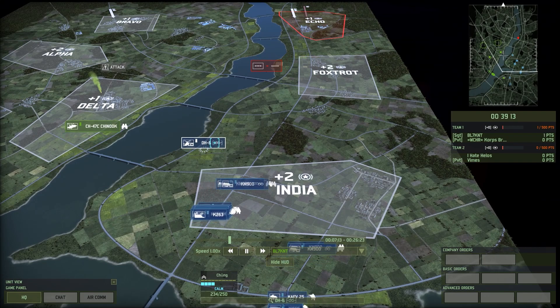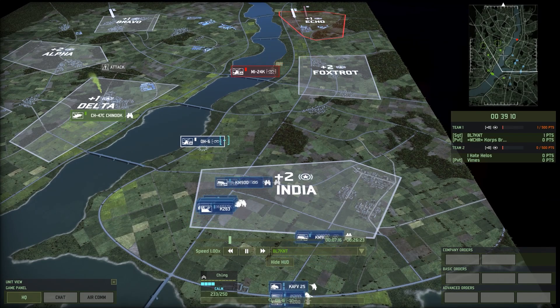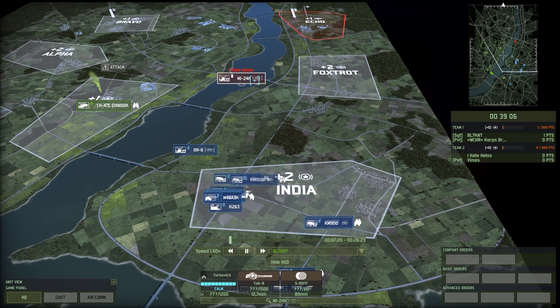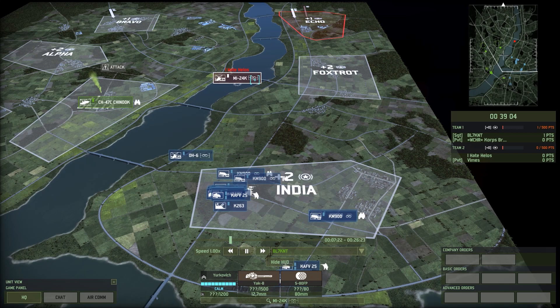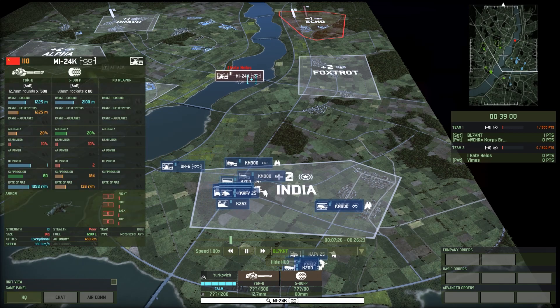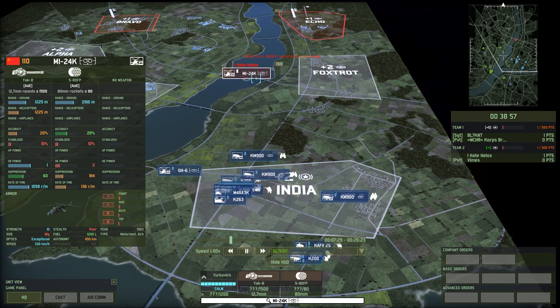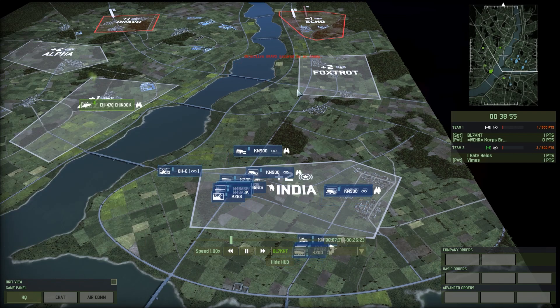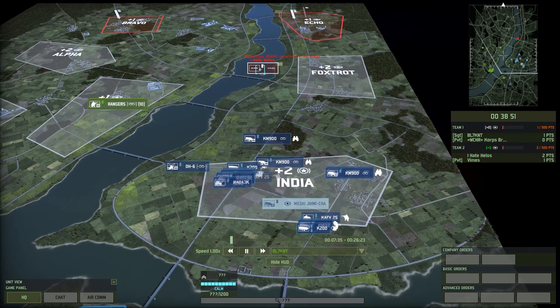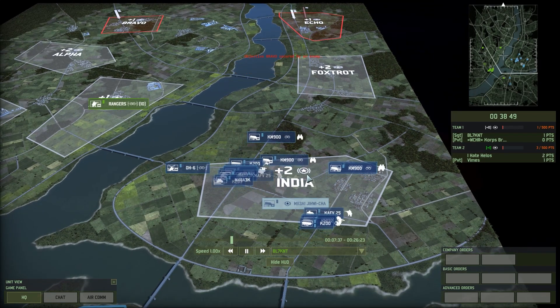Right off the bat we have OH-6s. We also see an MI-24k — I don't know how I feel about this guy. It's 110 points for a recon plane but it has exceptional optics, 10 strength, and it can fight. Just not against AA or AA helicopters, which I think is a bit of a weakness for that sort of expensive piece.